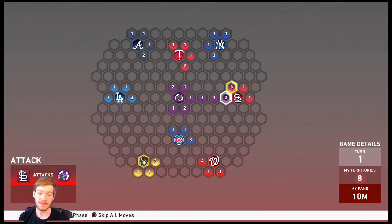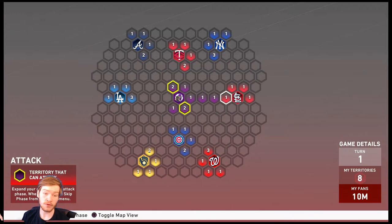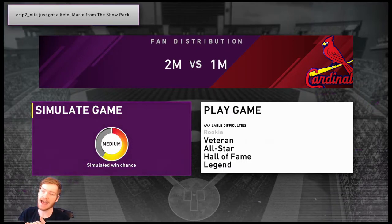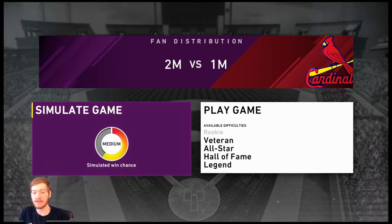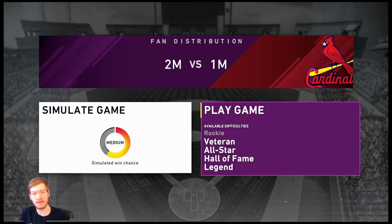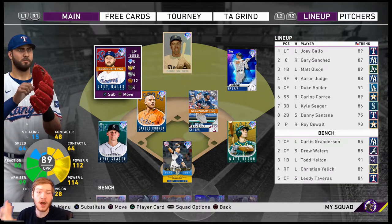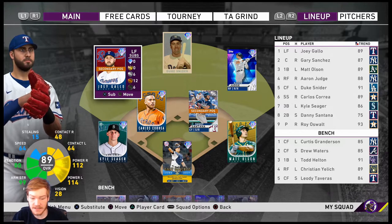When you get into a situation where you're able to attack, you can do two things. On the right you can play the game — there are various difficulties depending on your team. You attack using the team that you have set up; whatever team you have, that's the team you're going to use during the attack.